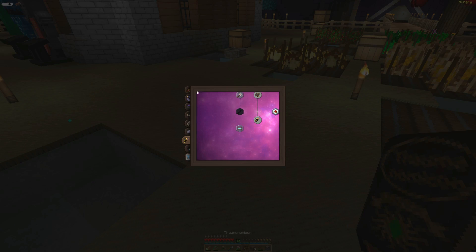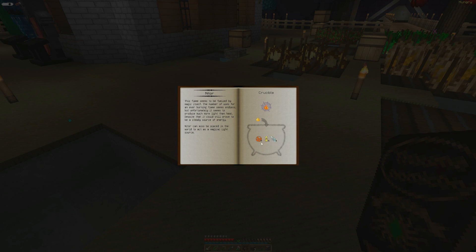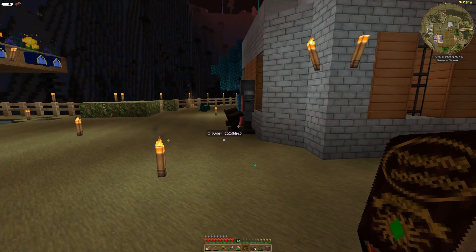Let's go ahead and make that Nitor, which is under Alchemy. I think we want torches and coal — that'll give us what we need for this. And was it glowstone dust? Yeah, three, three, and three.